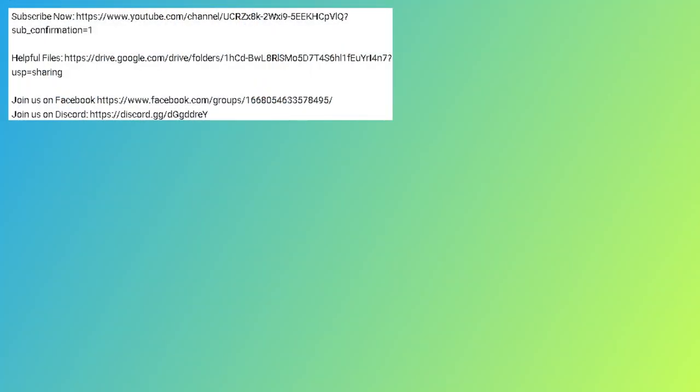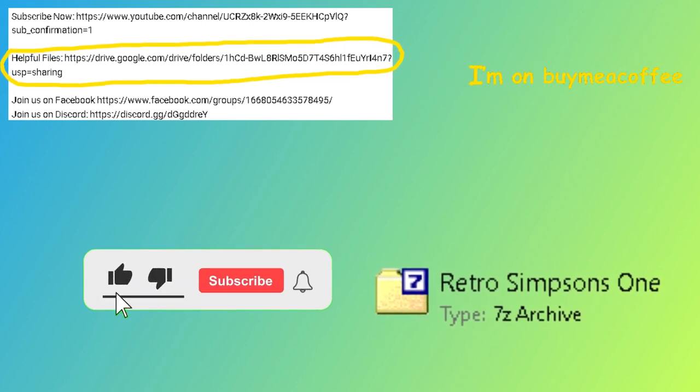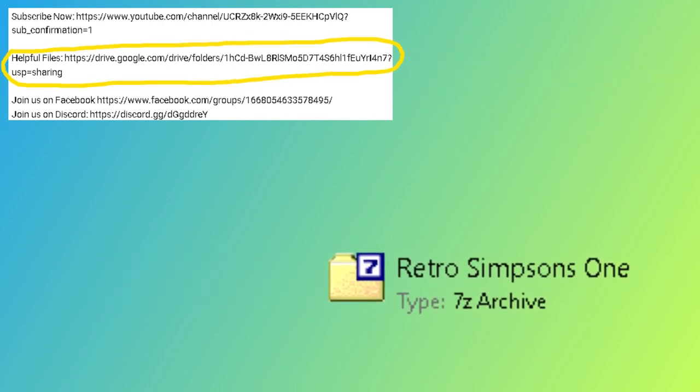On your PC, you'll need to navigate to the description of the very video you're watching and find the link under Helpful Files. After finding the link, click on it, then look for a compressed 7-zip file called Retro Simpsons 1, and download that file. I've placed all the APK files, icons, and images that you'll need in this zipped folder.